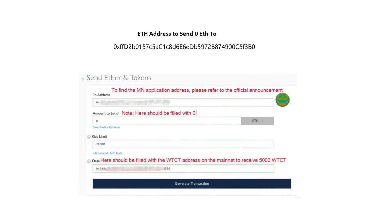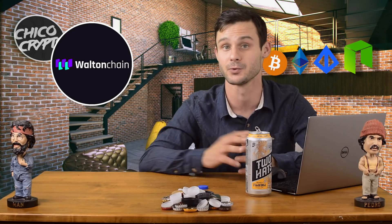To do this, you need to send a 0 Ethereum transaction to the address provided by the Walton Chain team from your Ethereum wallet that has the Masternode status confirmed. In the bottom data field, you need to enter your WTCT address on the mainnet to receive your 5,000 WTCT, and that wallet will be confirmed as a Guardian Masternode and you will receive those rewards.